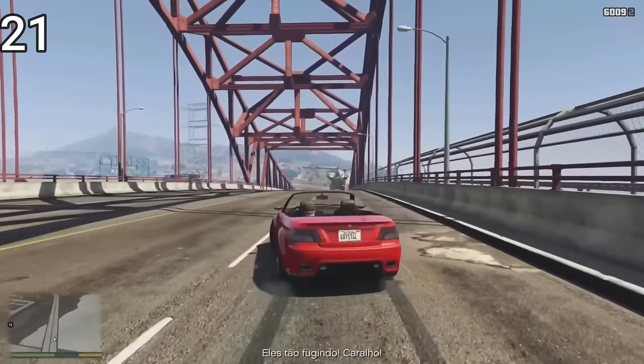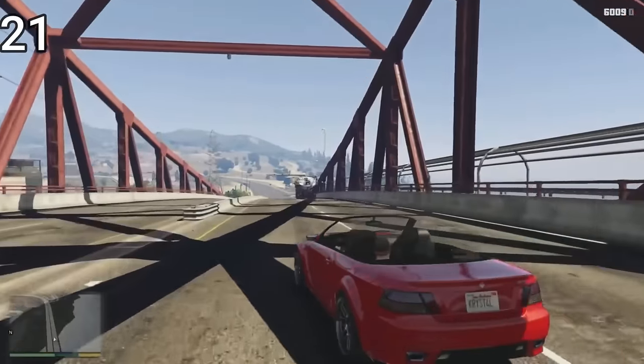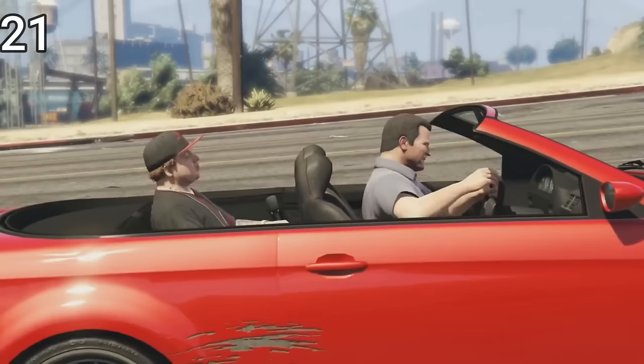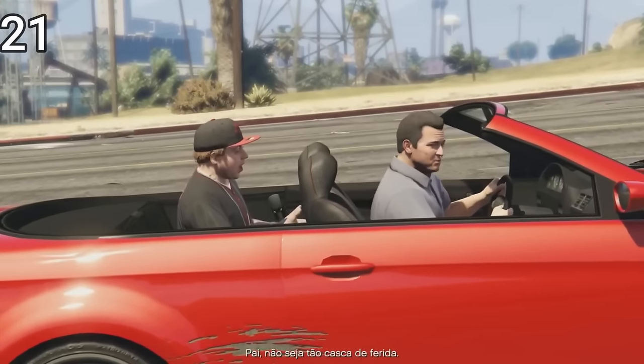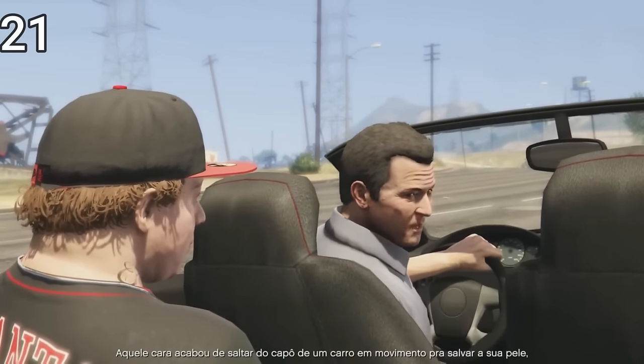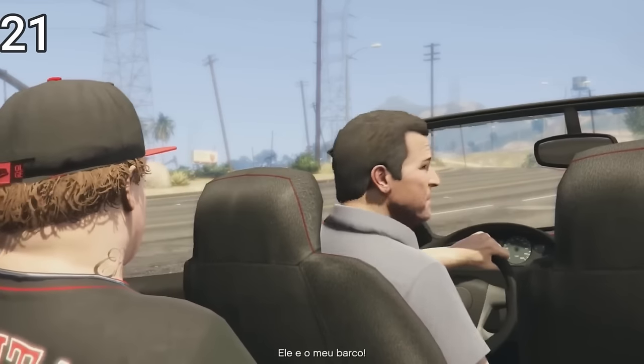Another thing: if you can't get Franklin after you get Jimmy, there will be a secret cutscene where Michael scolds Jimmy harshly, saying that Franklin jumped off the hood of a moving car to save him and now he's gone — and so is the boat.